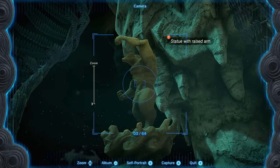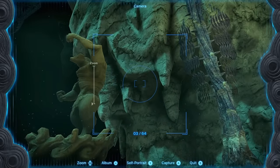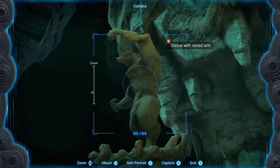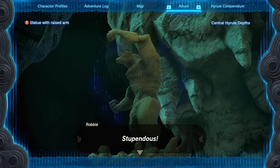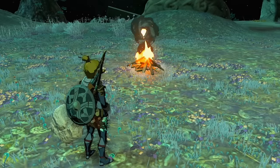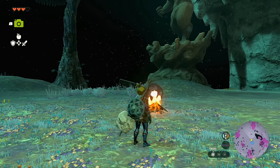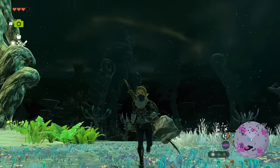Robbie wants you to take out your Camera and take a picture of the statue. Keep in mind you need the little speech bubble for it to register properly. Even if you zoom in a lot, it still works — they're very forgiving with this tutorial. The Hyrule Compendium is a completion task for the game that includes taking a picture of every enemy, weapon, material, animal, ore deposit, chest, and things like that. It's a large, long task.